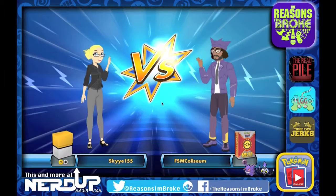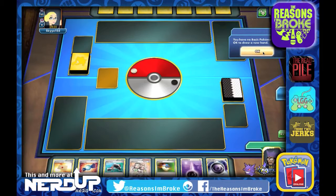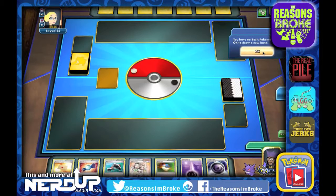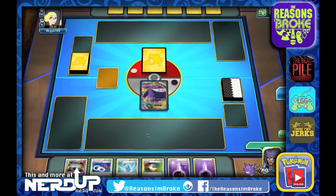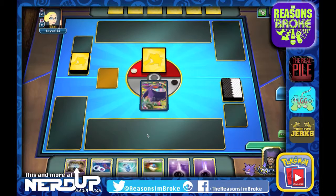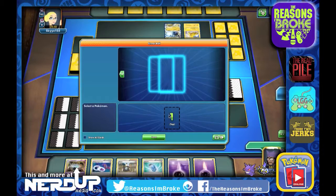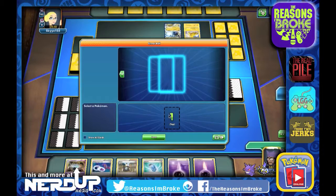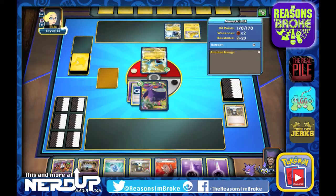Next opponent is Sky155, who uses Electric and Colorless types. We get to go first. We start with Gengar EX — the full art one — along with the Gengar Spirit Link, Evo Soda, and Great Ball. They've put out a Manectric EX, Zapdos, and Thundurus EX. We get a draw three right off the bat. Let's do a Great Ball first — we get a Chandelier out of that. Let's use the draw three as well, then put down the Mega Gengar Spirit Link, feed that Gengar, and end our turn. Can't attack on the first turn.